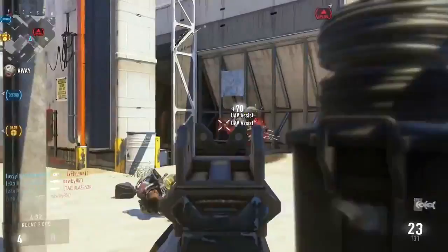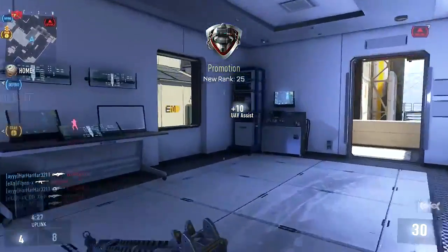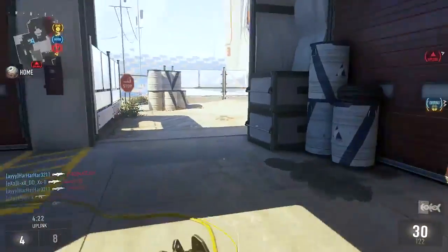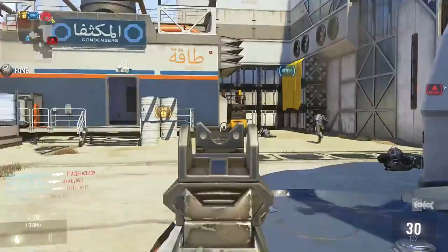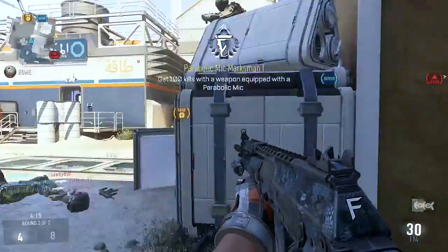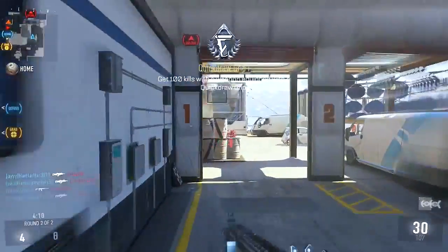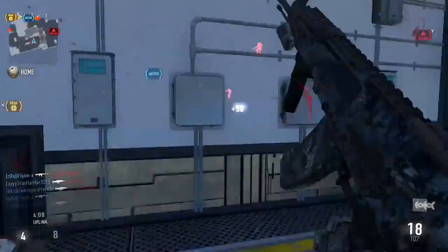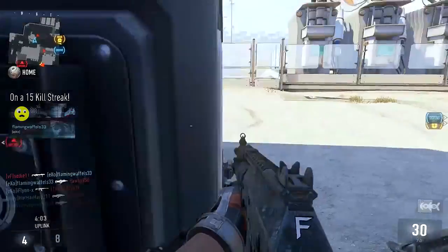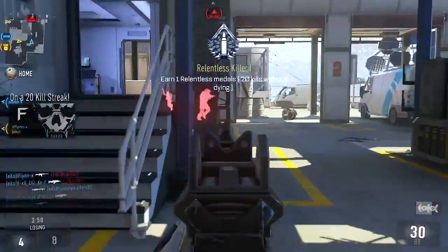Now let's take this time to talk about the credit class he's actually using. He's using the AK-12, which is one of the best guns in the game in my opinion — I think it's got some of the best iron sights I've ever seen in Call of Duty — and he's using it with Quick Draw Grip, Parabolic Microphone, and Foregrip. Parabolic Microphone, I think, is a pretty underrated attachment. What it does is, when equipped, if people on the opposing team are shooting a silenced gun, it still shows up on your minimap. So it basically makes silencers not provide any benefit against you, which is pretty nice. It's actually a pretty underrated attachment.